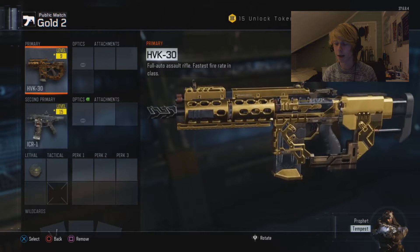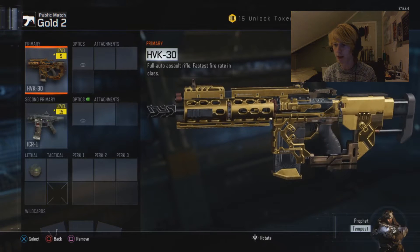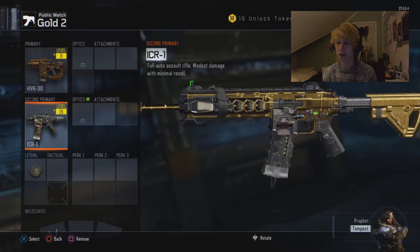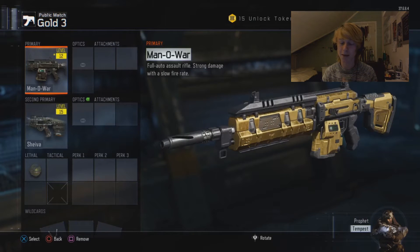We've got the HVK, which in my opinion is the best one-on-one assault rifle. It's got a good fire rate and you can see it's like a mix of black, silver, gold, and a bronze or brass kind of finish. Then we've got the ICR, the first gun I got gold on in this game. As you can see, it looks like the Man of War, which in my opinion is one of the best guns in the game.